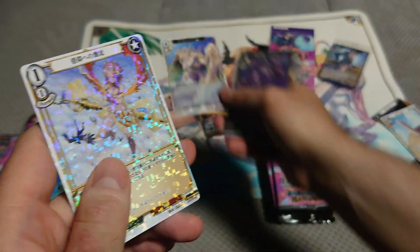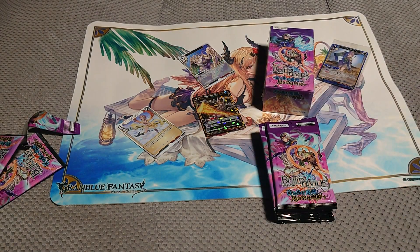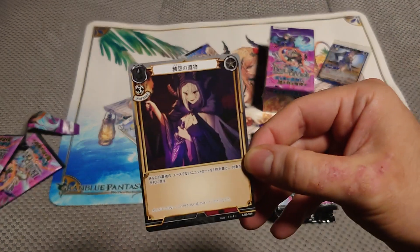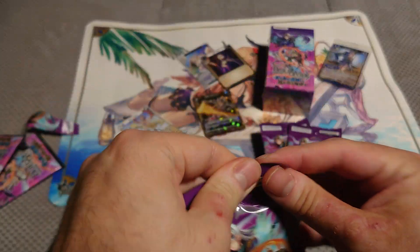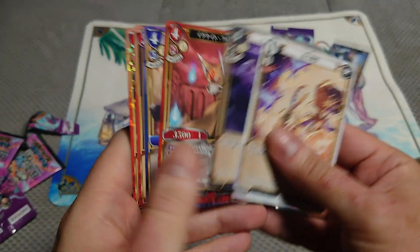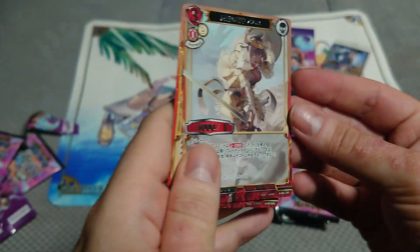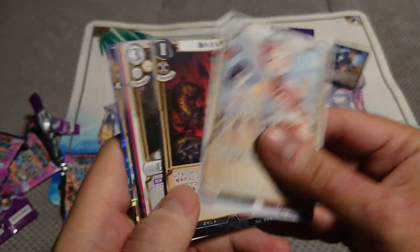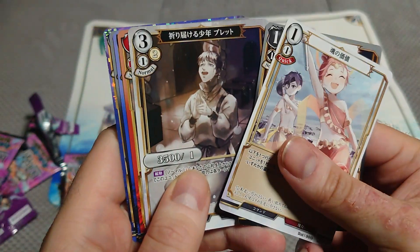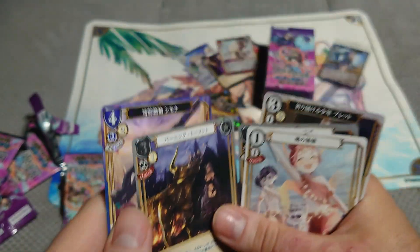So we got the rear — kind of fully common, but kind of slightly foil at the same time. Yes, it's also a rear. It's subtle but it looks better. So we got normal rear and foil normal.